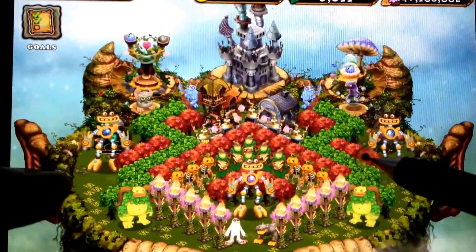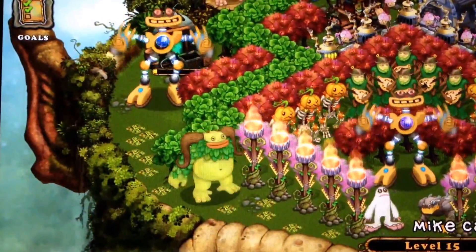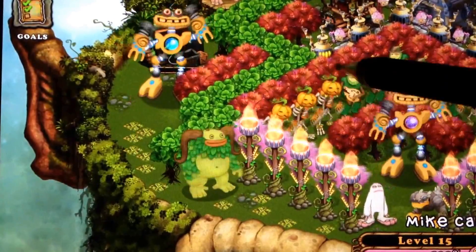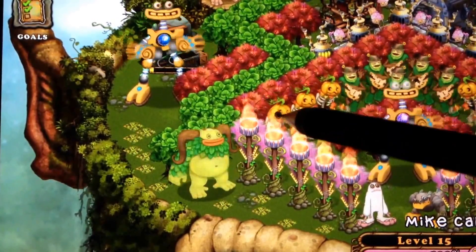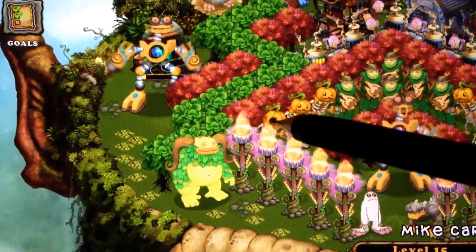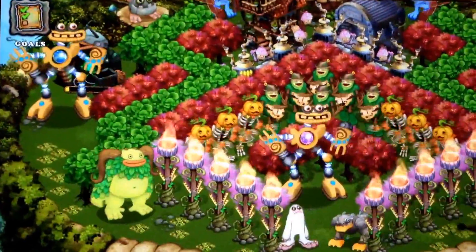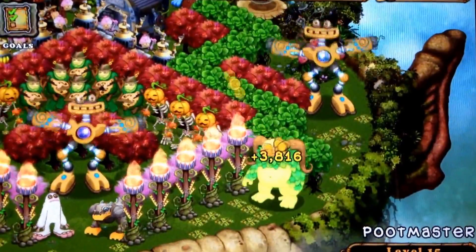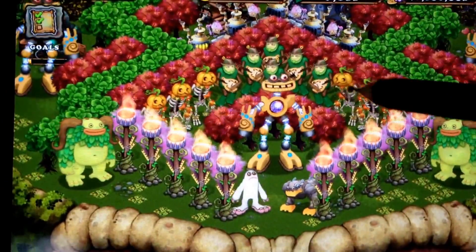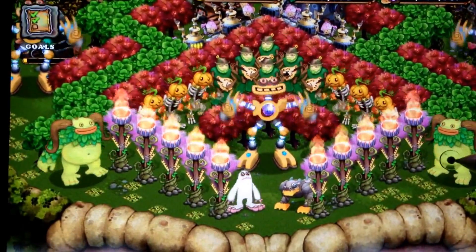Let's zoom in here. If we've got a Wubbux, and he is 4 beds — he just earned 3,500 coins. Our Punkletons is only one bed, so it would take four Punkletons. Four Punkletons are 4 beds compared to an Entebrot, which is 4 beds. So one Punkletons is 2,000 coins, so 2,000 times four Punkletons is 8,000 coins — twice as much money.